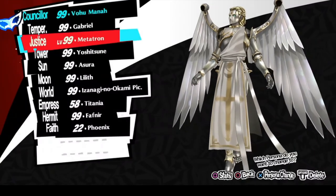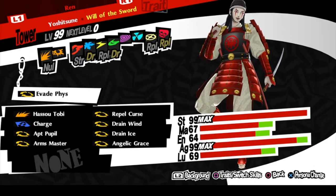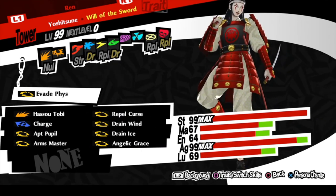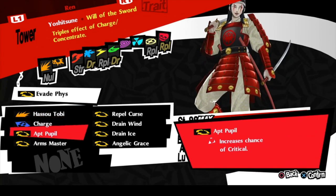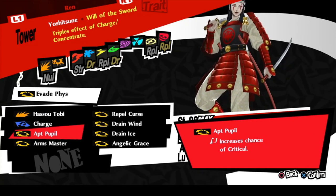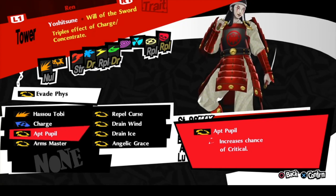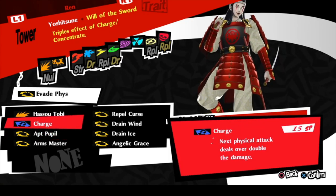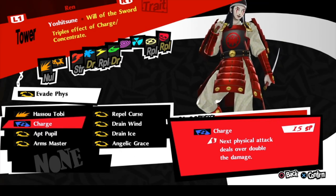Going into the next one, we're going to have Yoshitsune, used primarily by Margaret. What I noticed she was using was just Charge and then going into Hassou Tobi — pretty much her staple. To get the maximum value out of that, I of course have Hassou Tobi and Charge. I decided to add Apt Pupil in here just because his hit rate is very low at times — I wanted to make sure if it doesn't hit often, it hits hard. And of course we have Will of the Sword as a trait to make sure I get the most value out of Charge. Technically I could have gone with Apocalyptic Theory, but she uses Charge in the build, so it made sense thematically to stick with that, and the damage output appears to be about the same anyway.